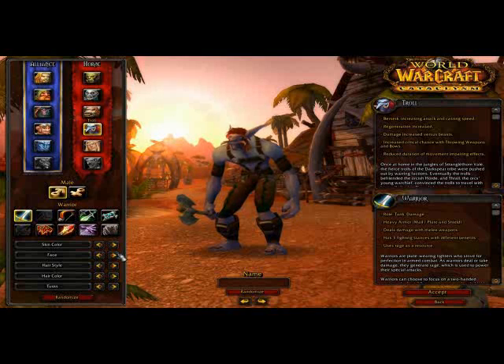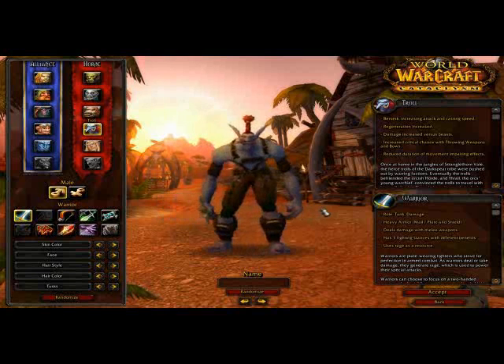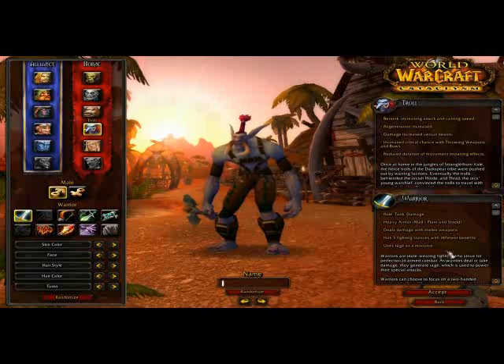For skin colors, you can change your skin - there isn't a lot of variety here. You can change the face - that one looks pretty cool. Hairstyle - you can go bald. You just play around and find the ones you like. Change the hair color too. Just find the one that best suits you. On the right-hand side, it tells you all the specific stats and everything important.